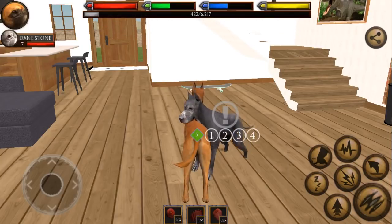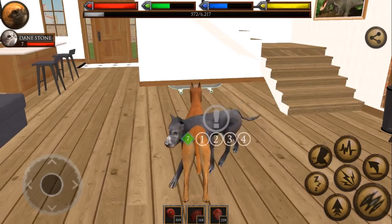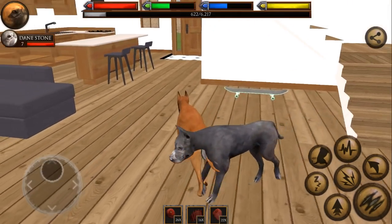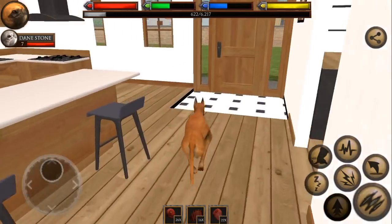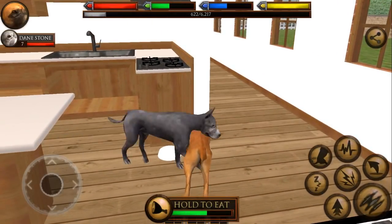Let's go ahead and play. We're gonna praise, we're going to snuggle, we're gonna wrestle with Dane, and then I think Dane's ready to head out. So let's come over and grab some food. I don't know where our human is - we might search for her for just a second. She's not downstairs.